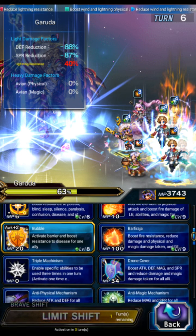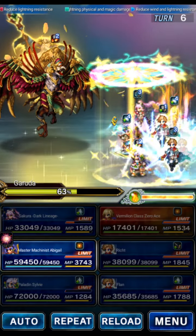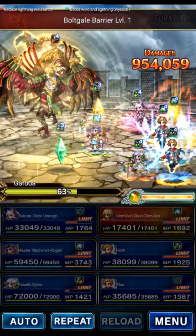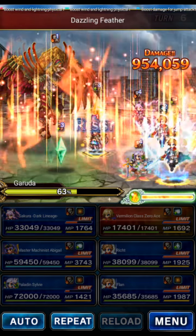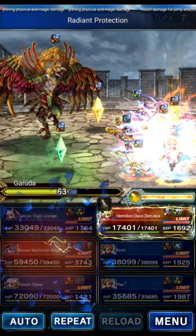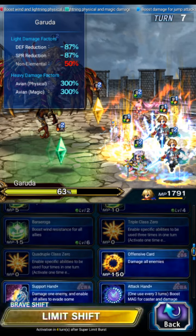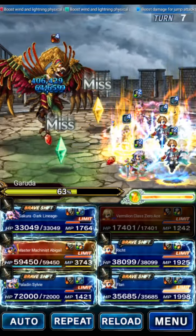Sylvie uses her shifted LB to get us ready, and Abigail does drone cover. Now the boss summons minions and his field goes down. The boss and minions have lots of buffs. Rick auto-casts perfect dispel at the start of the turn — boom, all buffs are gone. They still have mirage though, so Ace quad-casts: Support Hand plus triple AOE offensive card to clear the boss's mirage and all the minions' mirages.